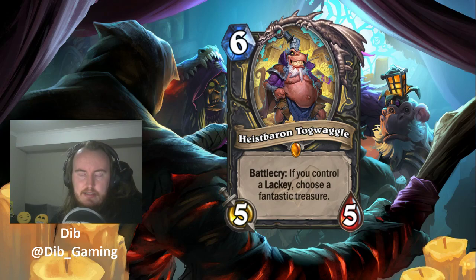If you think about Togwaggle like Gadgetzan Auctioneer — one card you have to synergize with (the Lackey) — and if you have the Lackey, you get something like Wondrous Wand: drawing three cards and reducing cost to zero is a very powerful effect. You might give up a bit of tempo to play a lackey generator and Togwaggle in a turn, but you gain it back with the Wand next turn, or immediately with Prep. You can also Prep out the Crown — Discover a Legendary minion and summon two copies — for immediate board tempo. Togwaggle is very flexible and can run in multiple different decks.